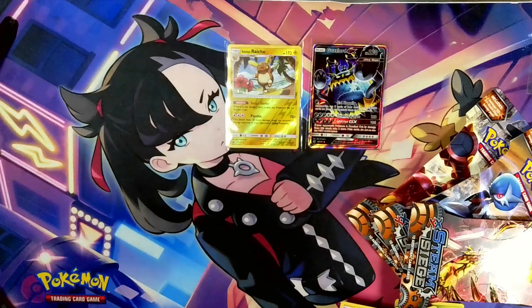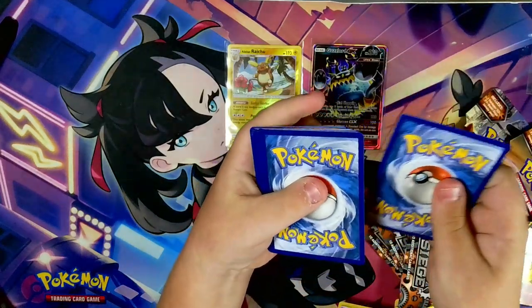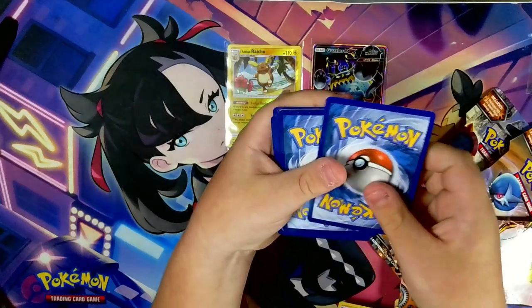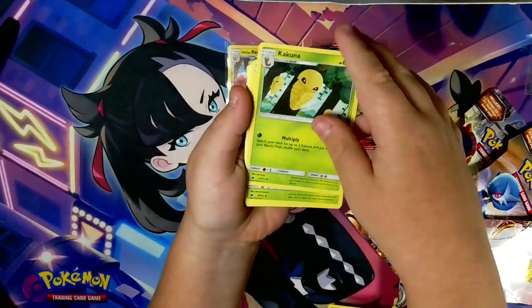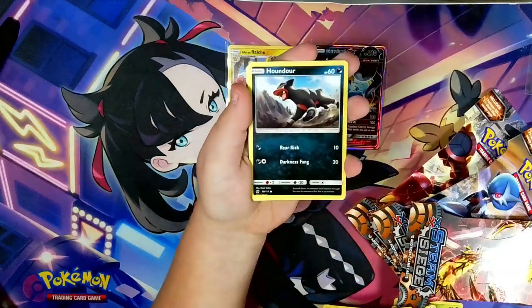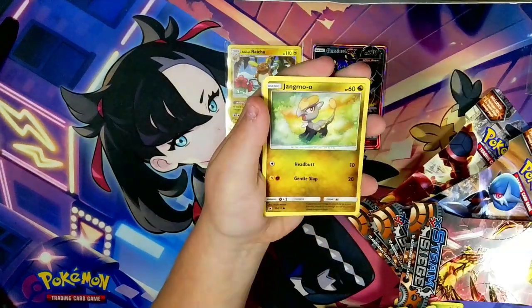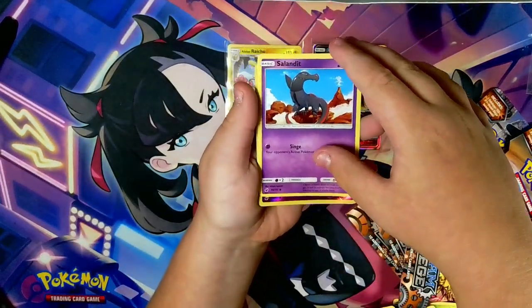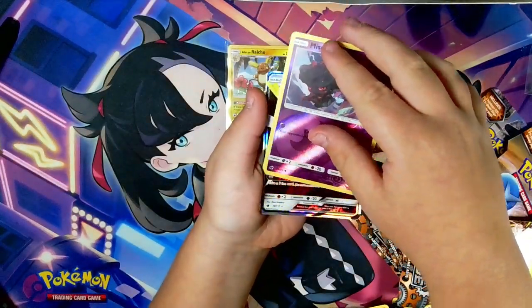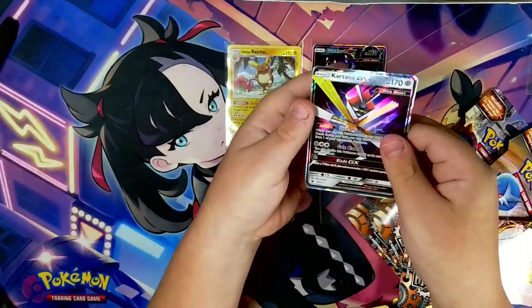That always keeps showing up — we're free from the prison of them! Though they're probably going to come back in this pack. So we have dark energy, Miltank, Kakuna, Eastclaw, Houndour — why are you here? Staravia — we haven't got that one yet — Jangmo-o, Scatterbug, Salandit, Misdreavus, and a Kartana GX! We're getting really lucky today!